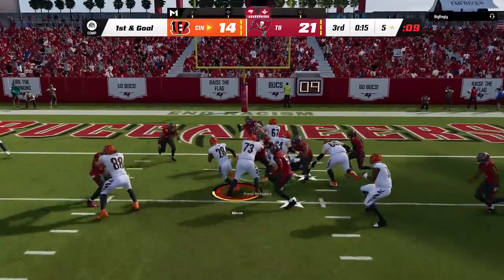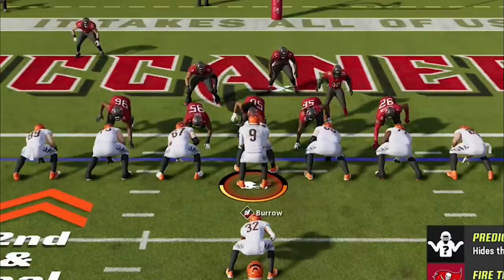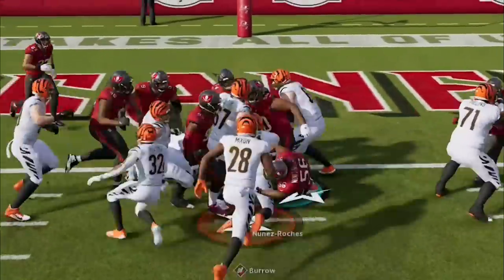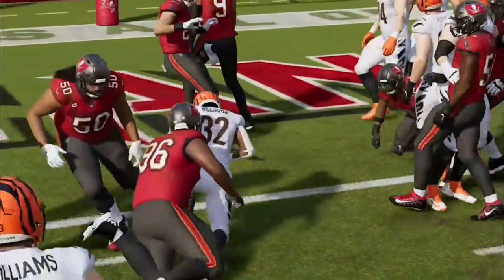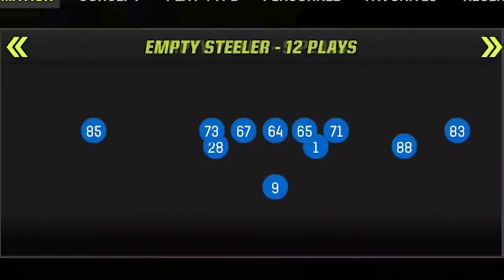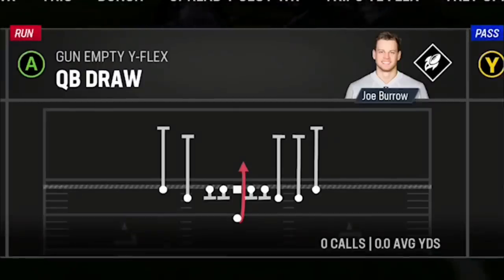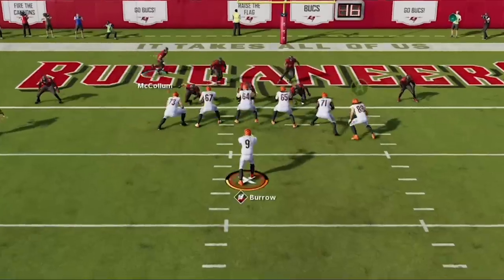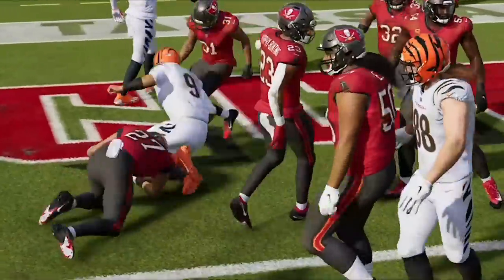Now that I'm inside the five I'm only going to run the ball. I get down to the one on the next play before switching to the goal line package and getting stuffed on both the quarterback sneak and the fullback dive. This guy clearly has a goal line defense, so on fourth down with the game on the line, I come out in an empty backfield look to trick him into a light box, and it works perfectly — we run a draw with Joe Burrow right up the middle to tie the game.